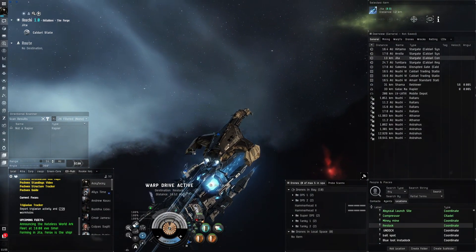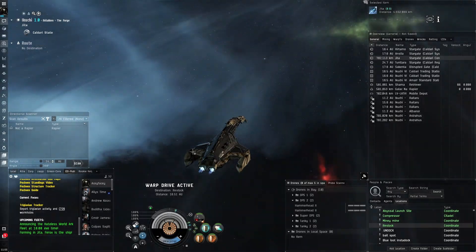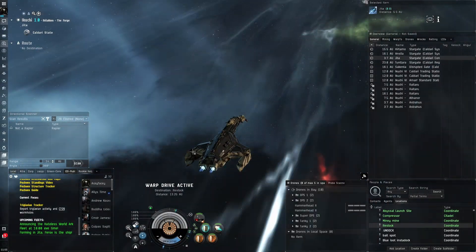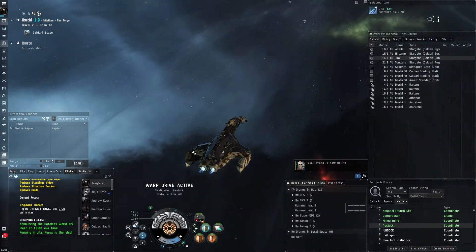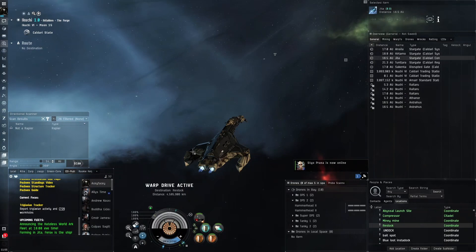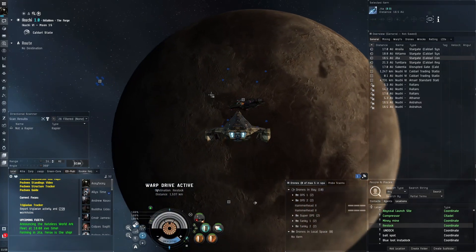This is for T4s assuming you've got good knowledge of the abyss and good skills. I've heard some people say this fit doesn't work in certain waves, but I've done those waves multiple times. I think it really comes down to having very good skills and knowledge of what's important to kill in the abyss. Hopefully watching me do these sites will improve your knowledge and help you run them quicker.